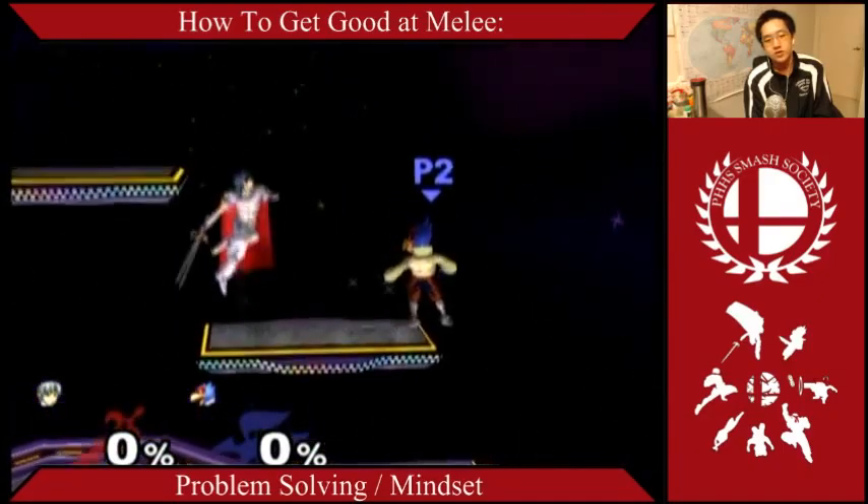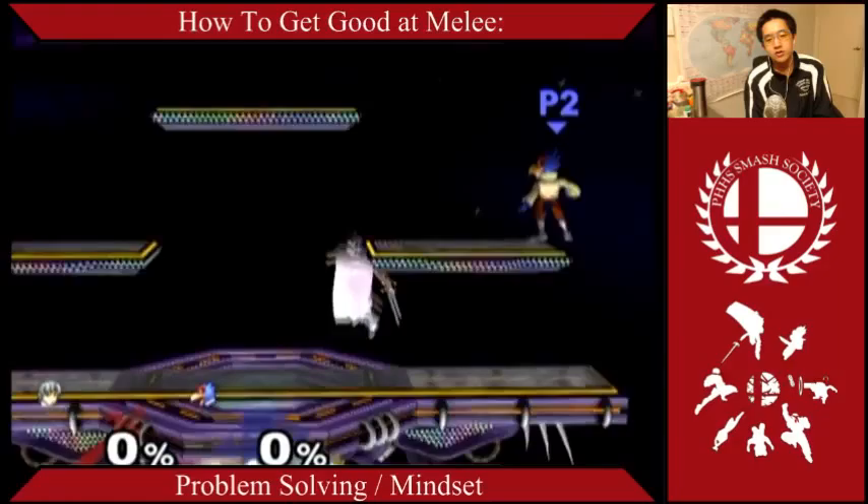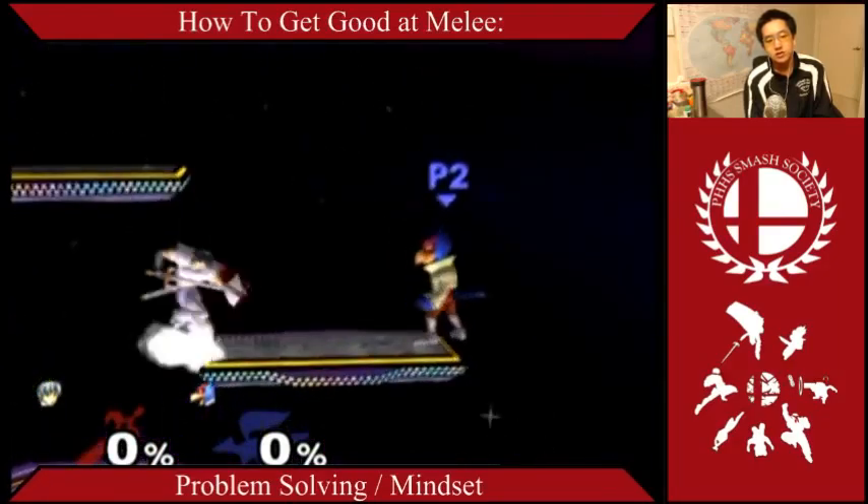What else can I do? I can let go of shield and try a pass-through, get an aerial out or something, but letting go of shield takes a lot of frames — if you see that, it takes a while.